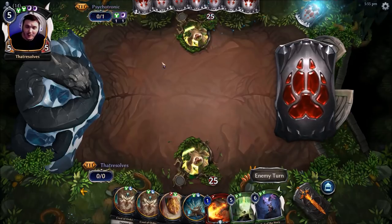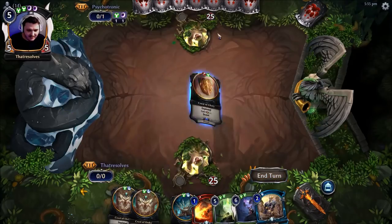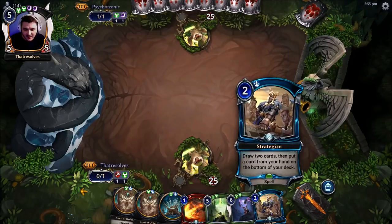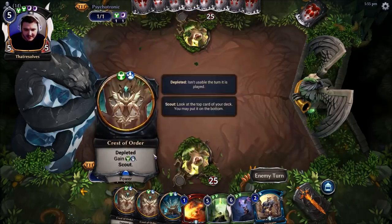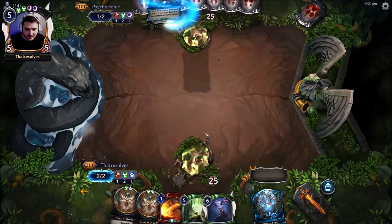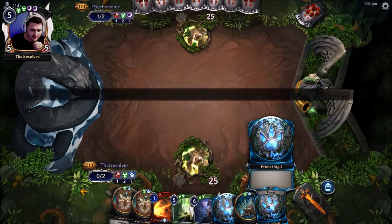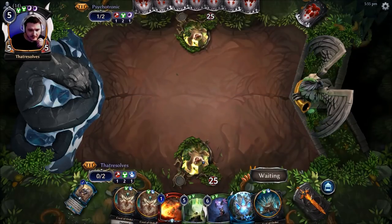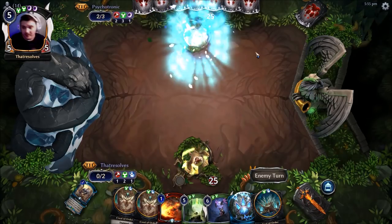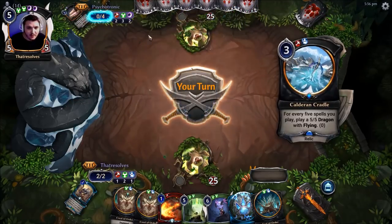Our new opponent seems like a fine upstanding citizen — probably playing FJS or something. No reason not to play Quest of Glory here. It is a Primal source which isn't something we need right now, but we've got Strategize so we can deal with it and get rid of it basically for free. I'll bottom one of them. I'd ideally like to find a Cradle actually — Cradle or Merchant. We've got a bunch of outs we'd like to see.